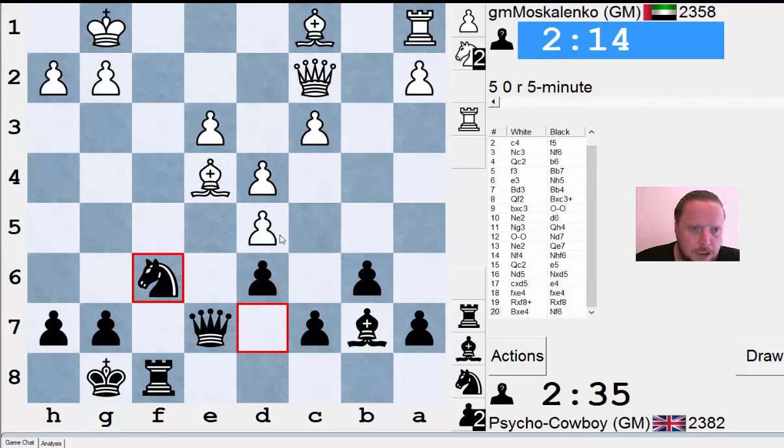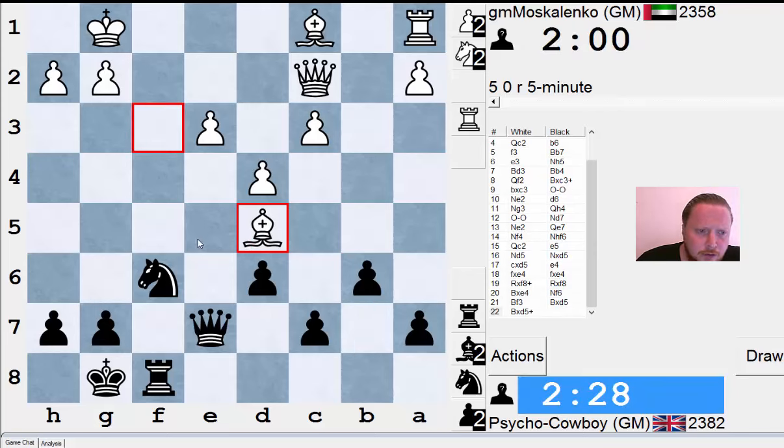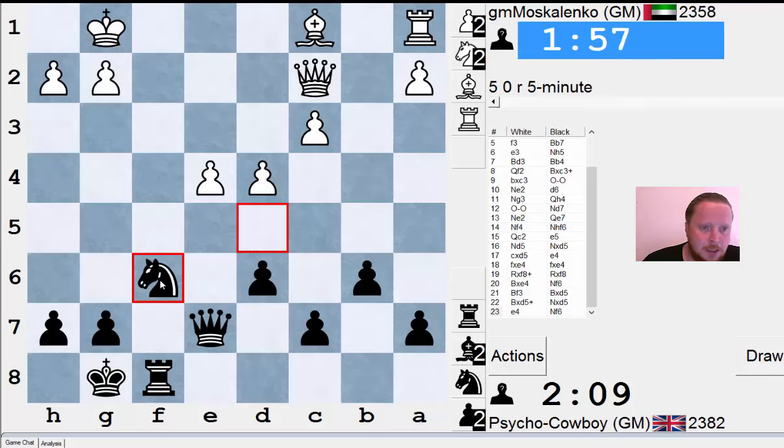I'm really wondering if I can sack a pawn with e4 and generate some kind of attack — looks very tempting. I'm going to play it. I think my position was fine anyway, but my idea is he's a little bit behind in development. I was hoping I had knight to f6 and maybe some other move, but knight to f6 wins my pawn back on d5. I'd be very careful though, because his center is also very strong.